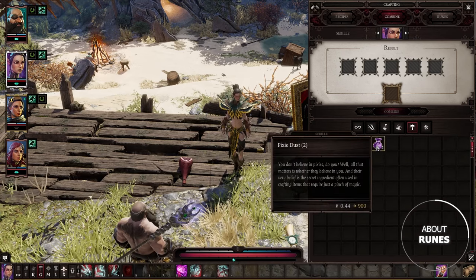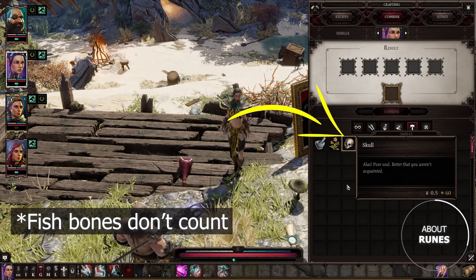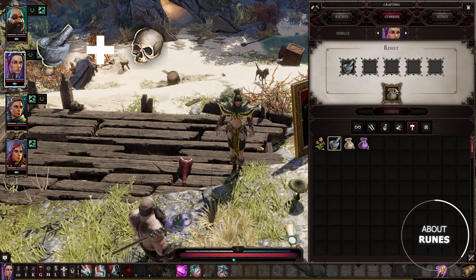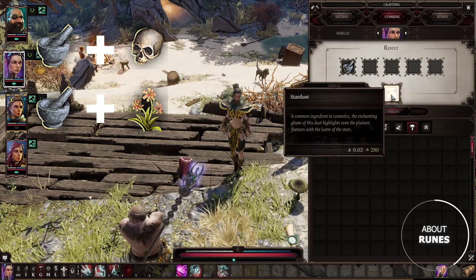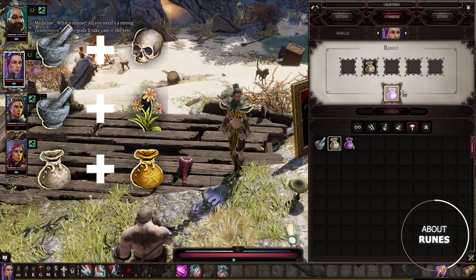A couple of notes about pixie dust. Do not throw away or sell any bones and skulls, because you use them to create pixie dust. Here's the process: combine mortar and pestle with skulls to get bone dust. Then combine mortar and pestle with stardust herb — another key ingredient in runecrafting — to get stardust. Finally, combine bone dust with stardust to obtain pixie dust.